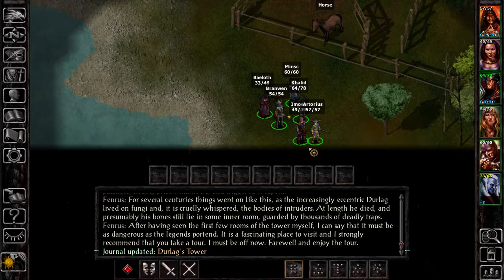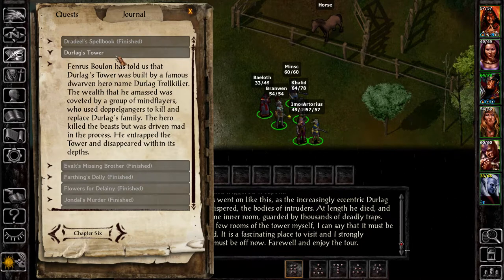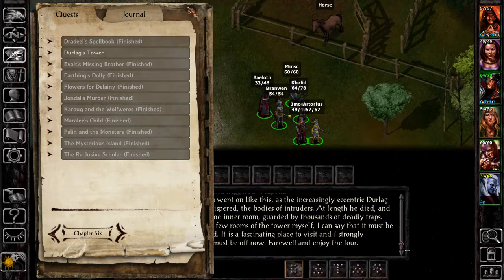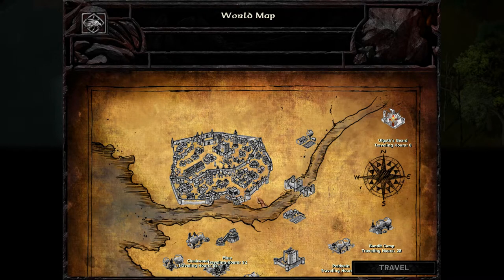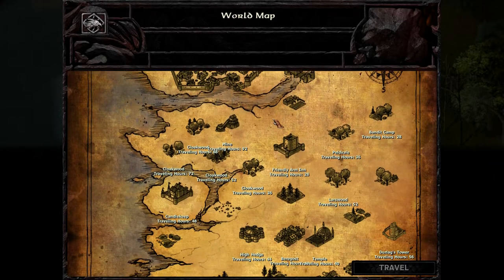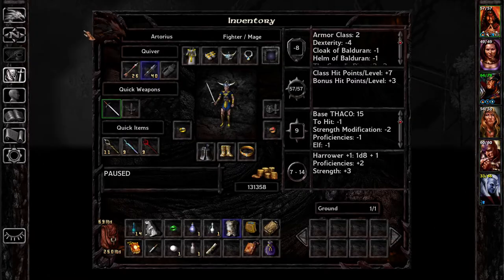We have two tasks left on our plate, though it seems only one is visible here: Durlux Tower, as well as going back to Candlekeep. Do we have anything in our inventory we need to get rid of? Yeah, we have a bunch. After that, we will go to Candlekeep.